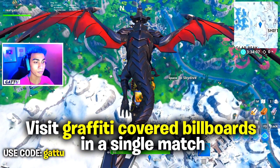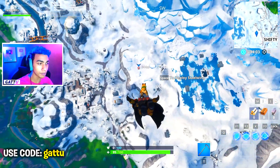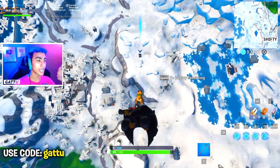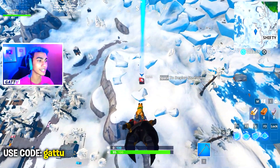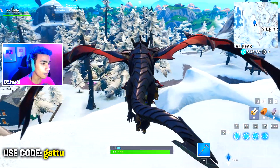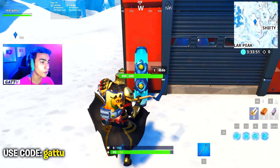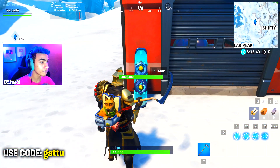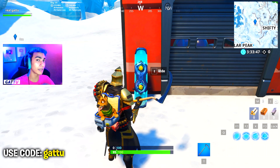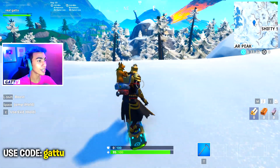So the challenge says visit graffiti covered billboards in a single match. These are the two locations you can complete all by yourself, and this is the best tip on how to complete them in the safest and easiest way. I want you to drop at this small art post and take the drift boat from here — it sometimes spawns and sometimes it doesn't, but if it does spawn it'll help you out a lot.